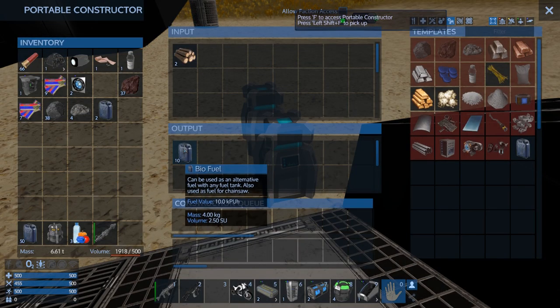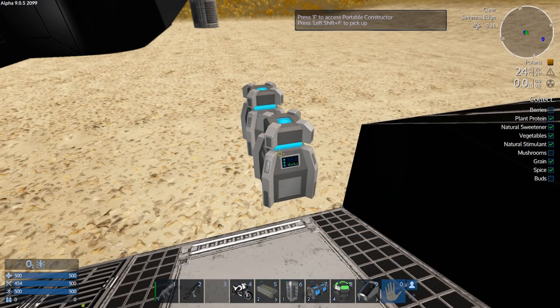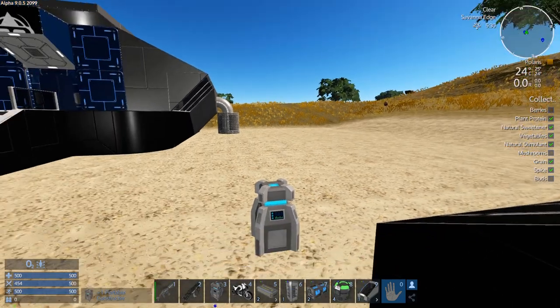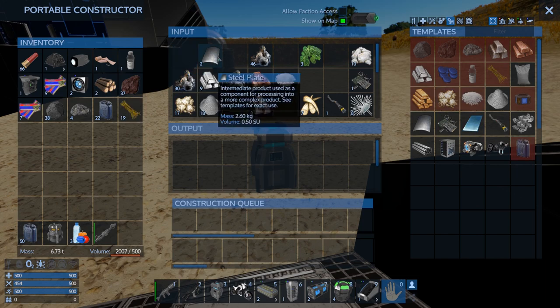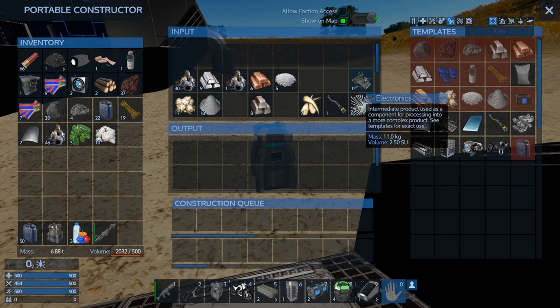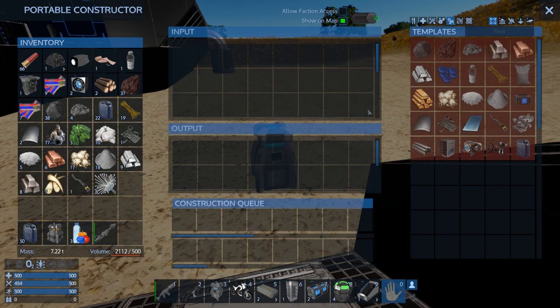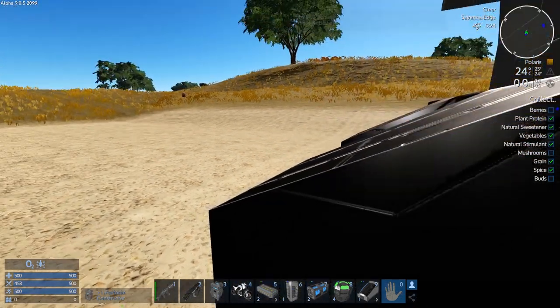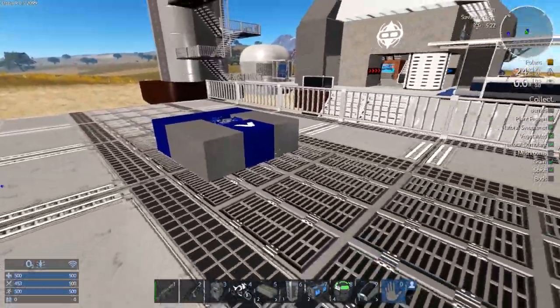We've still got more there. We'll just collect what's here, because once we get this thing built we are out of here. Let's just grab that. I think we can just grab everything and most of it should just stack anyway. Yeah, we're good. Let's finish this off.